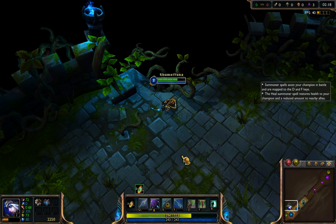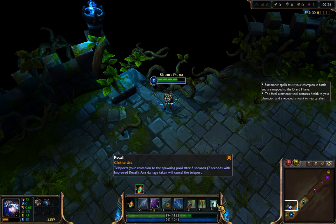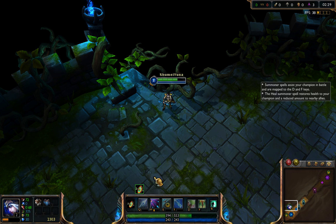Spend your first Ability Point on Volley. Well done! Your Champion is wounded from the previous encounter. As a Summoner, you possess two spells that you can use in the Fields of Justice. For this fight, one of those spells is Heal.